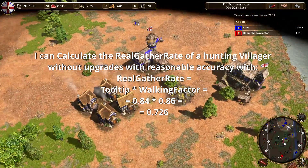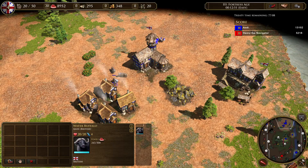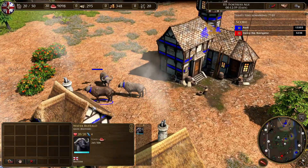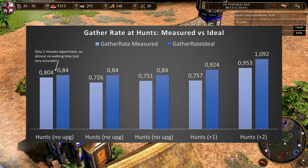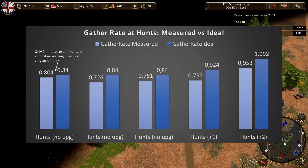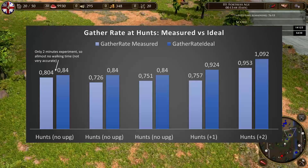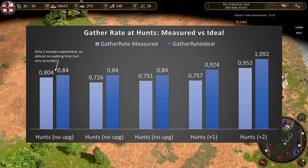I will now show my raw data from the experiments — this is only for completeness. You can pause the video if you want to see the raw data. Now let's talk about the food gather rates from hunts. The first thing that probably grabs your attention is the first test — I went to gather and after two minutes I had idle villagers, so I could only use data from the first two minutes. My villagers didn't have to switch herds in those two minutes, only switching between animals in a herd, so the gather rate is really high in this case. All other tests were at least 10 minutes long and so are more representative of a real game — in those 10 minutes I had to task my villagers to new herds, giving them more walking time.